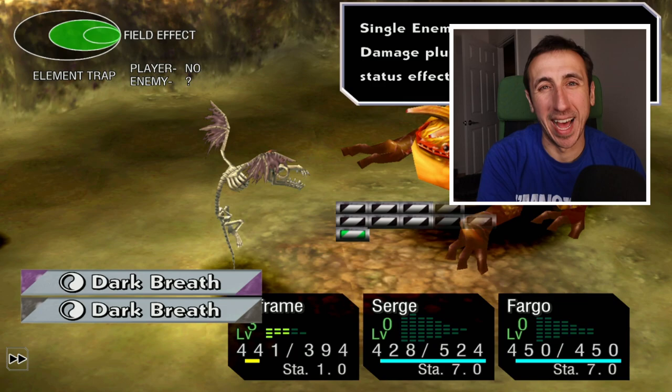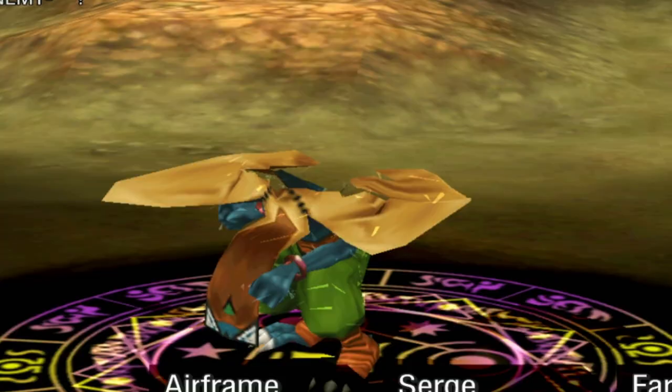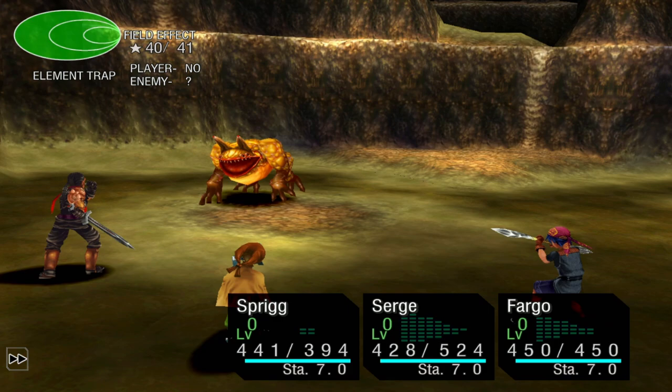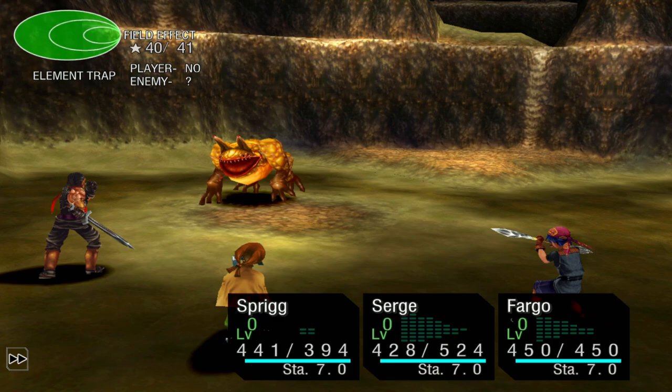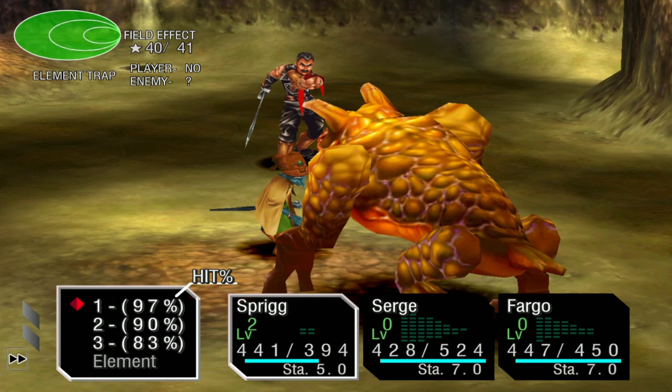And here's the final catch. To get new monsters to transform into, you must kill those monsters with Sprig, and she cannot be transformed — she must deal the final blow. I've seen a lot of misinformation on this. Until recently, even I thought that she had to deal the final blow with a physical attack. She doesn't. She can kill the enemy with a physical attack or with magic. But again, she cannot be transformed.